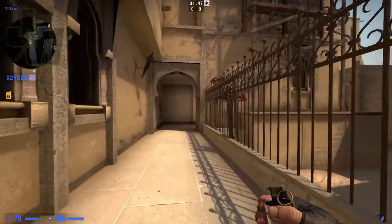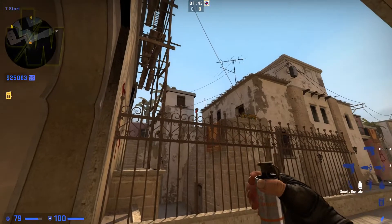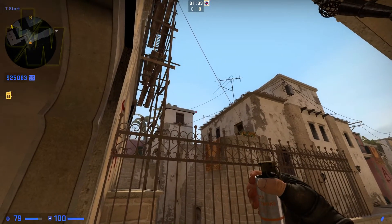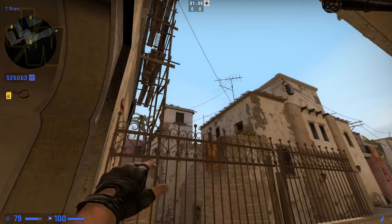You can actually do the same smoke from T spawn from palace. Just use this post here and the corner of this building as your references, get it right on the corner as shown, and just go forward and throw.